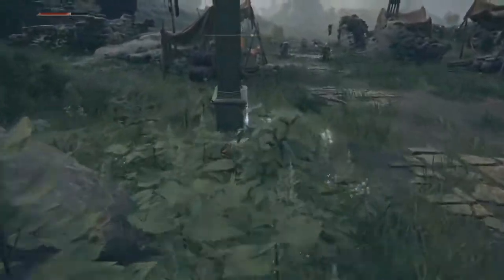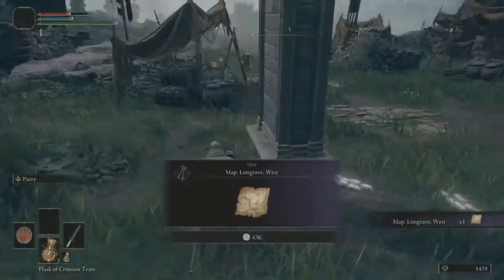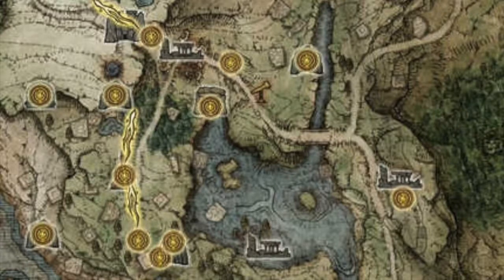Now we're going to go take a look at this little pole here so we can actually activate the map that we've been looking at so far — until we have a clear lane to go and grab all the map basically. By getting the map, we're going to have pretty much all of this area now uncovered.